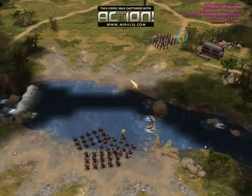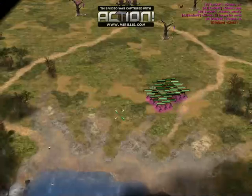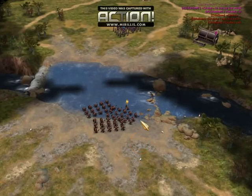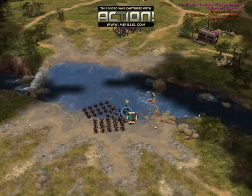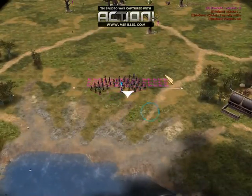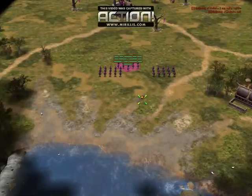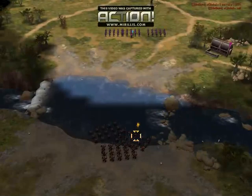Hey guys, what's up? This is Random and this is a little guide with which I would like to show you how to micro Elven units like archers against Dwarven units. So we've got 3 guardians against 3 Elven Lorien archers. He has 1 Guardian level 2, meaning that he will have a charge ready. I have 1 level 2 archer that will actually deal slightly more damage.